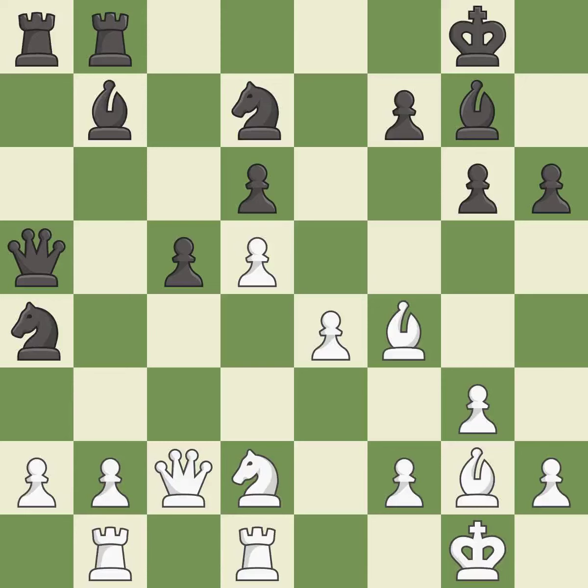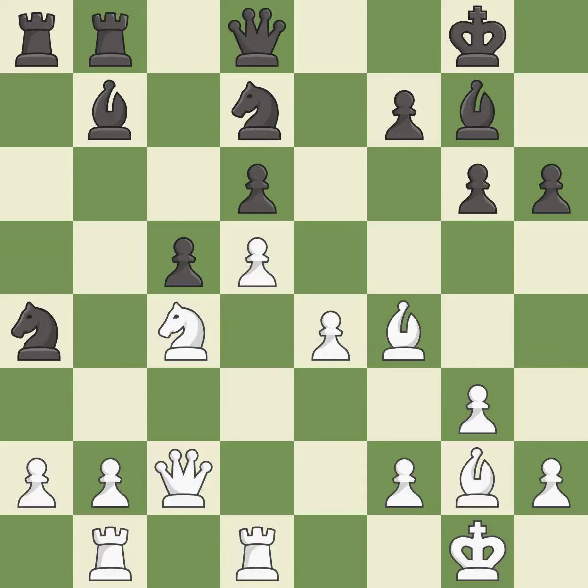Takes back. This threatens to reveal an attack on a pawn — it is best. This forks multiple pieces. This is the only move that works — a great move. This gives away a free pawn — it is a mistake. There was a better way to capture this same piece which would have led to a better material difference.